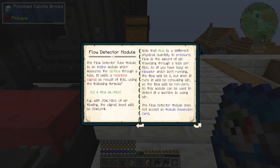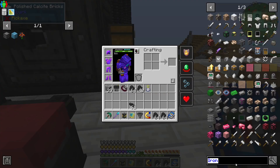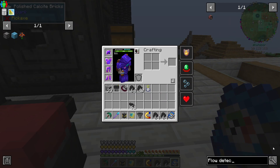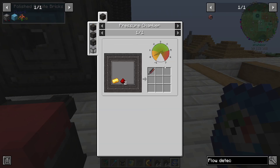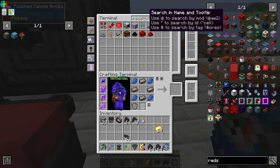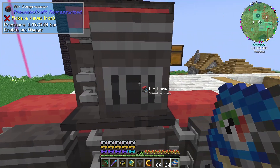So a flow detector module — this would allow you to detect how much is in the pipes. So what did I just say this was? Flow detector. Alright, so if I look at this, what is this? Gold and redstone. Let's throw some coal back in here.